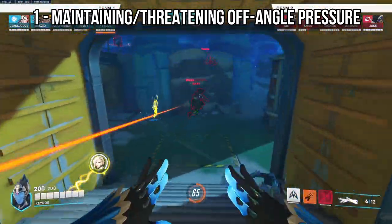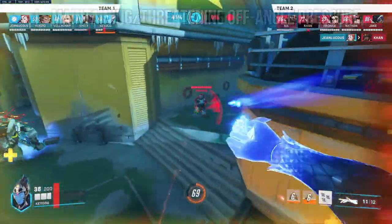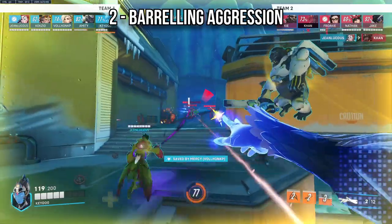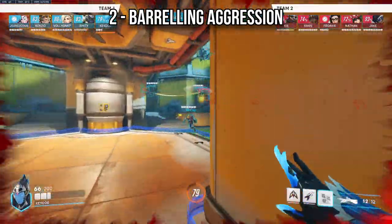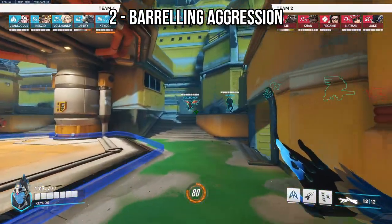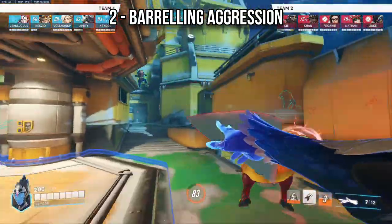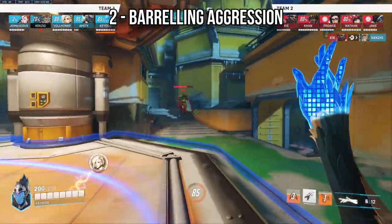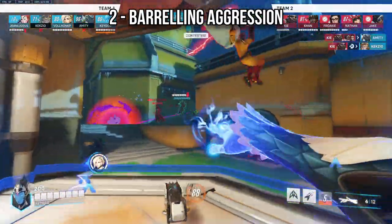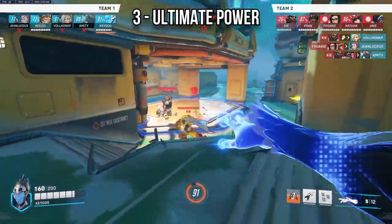DPS heroes like Soldier, Sojourn, or Ashe can also easily farm their ultimates from high ground and pound the enemy team. The second usage is barreling aggression — duplicating heroes with high mobility or high damage, ideally both, like Doomfist, Reinhardt, or Tracer. This is somewhat outdated due to the HP cap, but with more support or choosing mobile options, it can still work.